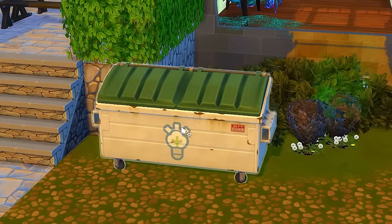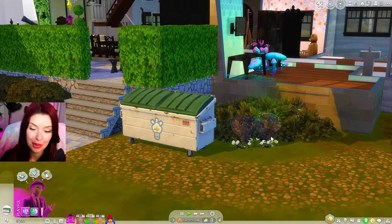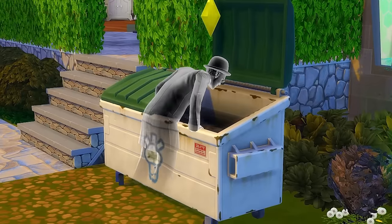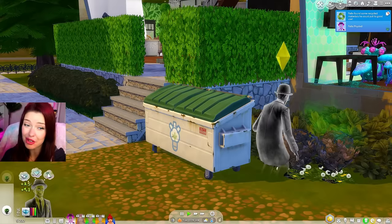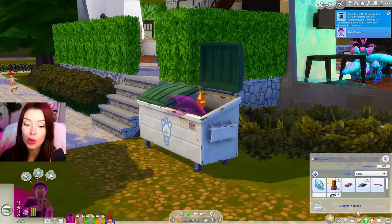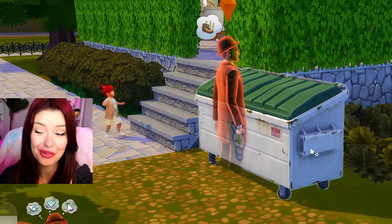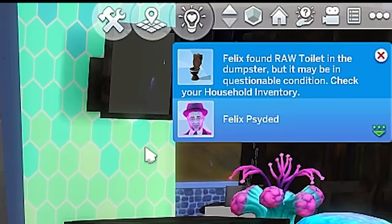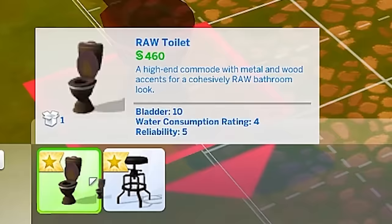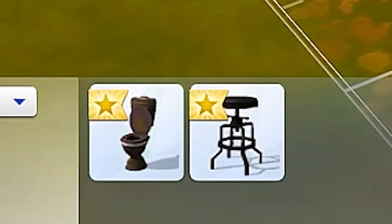So while the other two are at work, I'm going to get Felix to start diving for deals in the dumpster. And while we're over here, we should probably get rid of the gross trash plants that are out here. Let's see what we can find in here. We're diving and we're getting some recycled materials — it's not nothing. We found a bar stool in questionable condition, but so is everything else. And $9. It wasn't for nothing, and that $9 we kind of needed. We also found a toilet. We're in no place to be repairing any more burnt objects than we already have, but Felix can stock up an inventory of things we can sell later once we solve all our current problems.